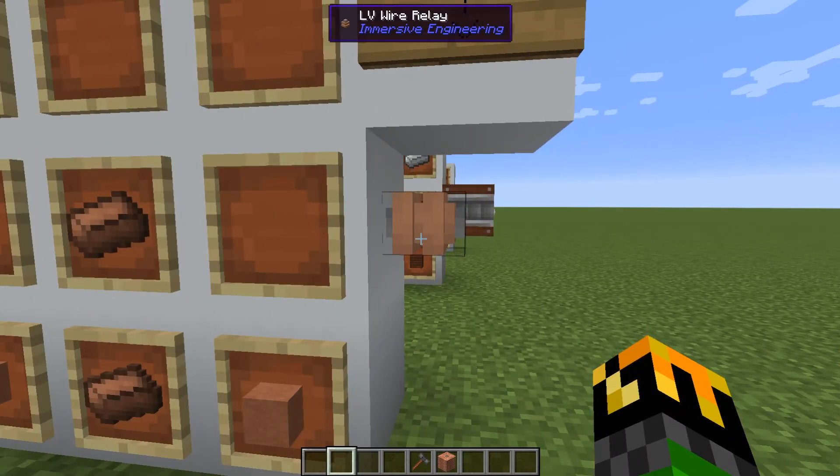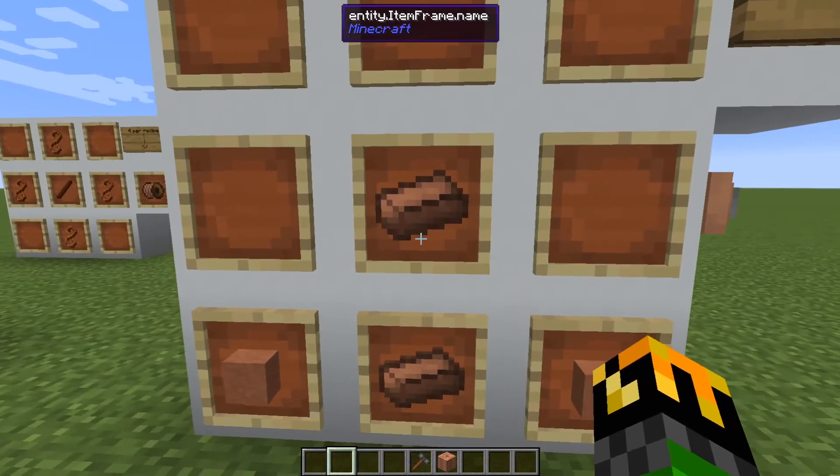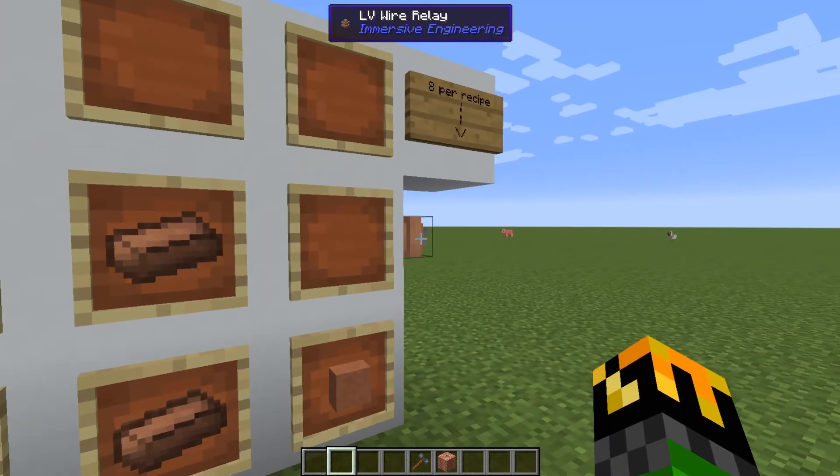For splitting power, you'll need the LV wire relay. The LV wire relay can have multiple wires attached to it, but it does not act like the wire connector — you can't have power flowing directly through it to a block. All it does is accept multiple wires going into it and have either more or fewer wires feeding out of it. To craft it, you need two copper ingots and two terracotta in the bottom corners, and this will give you eight wire relays — cheaper than the connectors and better if you have larger networks.